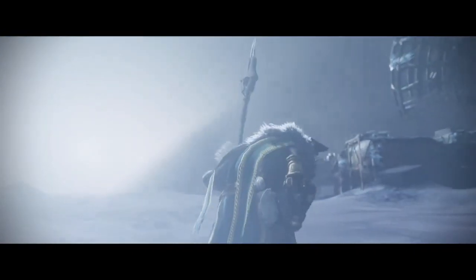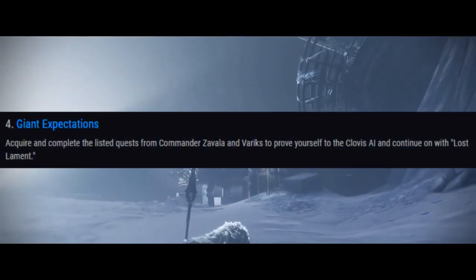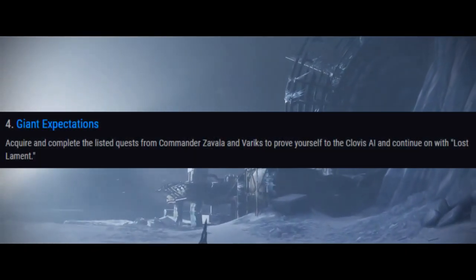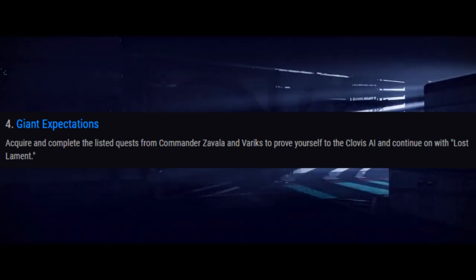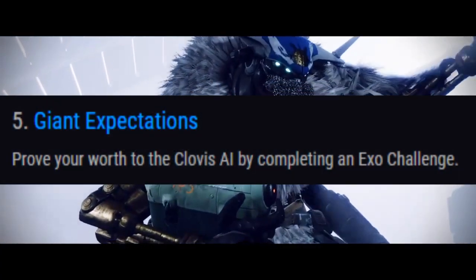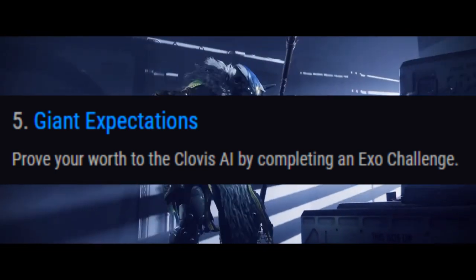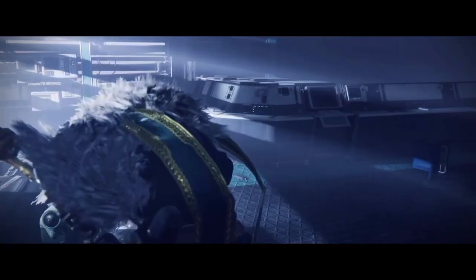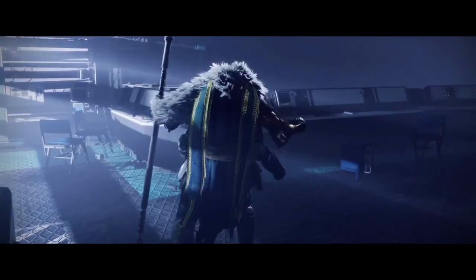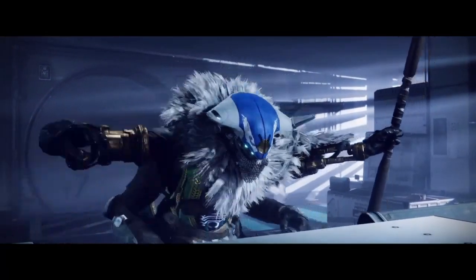Another part of Giant Expectations: you have to acquire and complete the listed quests from Commander Zavala and Variks to prove yourself to the Clovis AI and continue on with the Lost Lament. After that, you have to prove your worth to the Clovis AI by completing an Exo challenge — we don't really know anything about it at the moment, but as the season updates and expands we'll know what an Exo challenge is closer to the release of this sword.